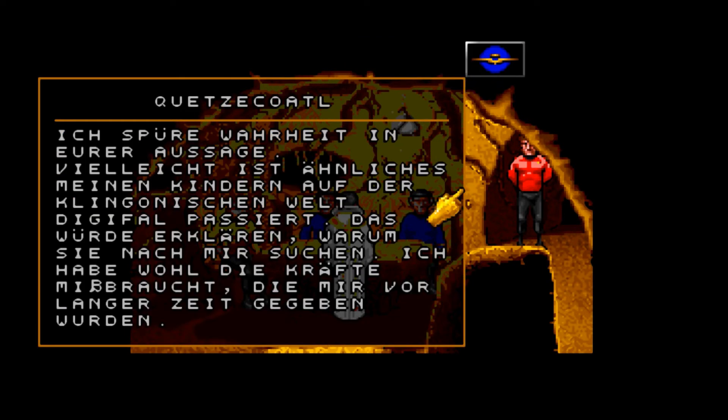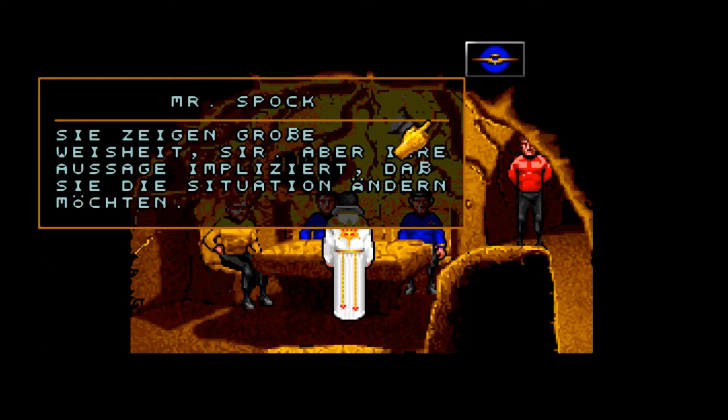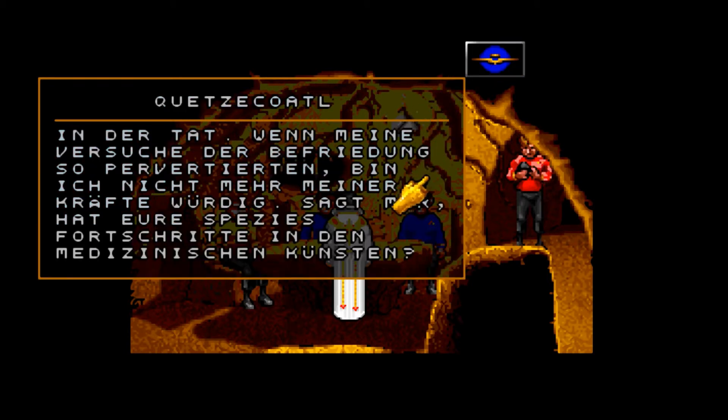Nehmen wir mal das mit der Rasse. Ich spüre Wahrheit in eurer Aussage. Vielleicht ist Ähnliches meinen Kindern auf der klingonischen Welt, die Gifal, passiert. Das würde erklären, warum sie nach mir suchen. Ich habe wohl die Kräfte missbraucht, die mir vor langer Zeit gegeben wurden. Sie zeigen große Weisheit, Sir. Aber ihre Aussage impliziert, dass sie die Situation ändern möchten.